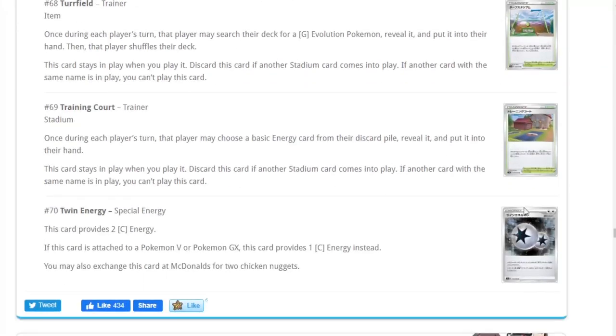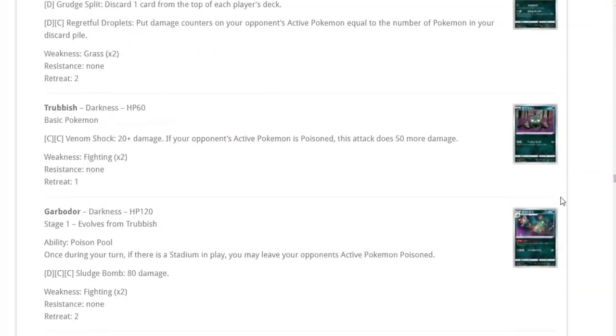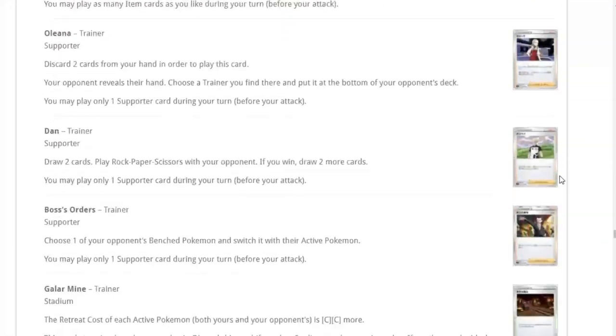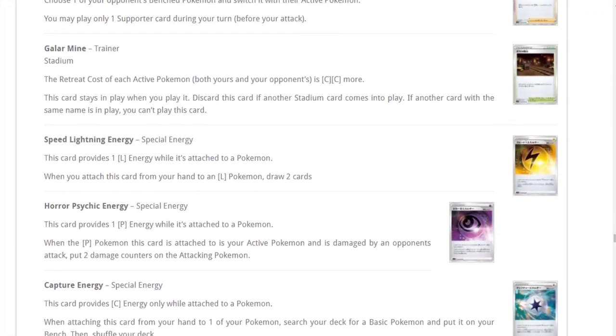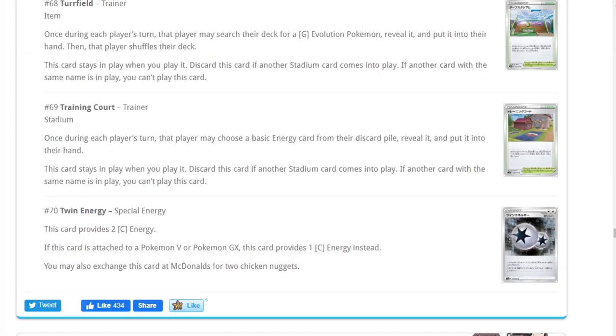We're going to go over the trainers first, starting from the bottom up — trainers and special energies. A deck is only as good as its support cards, so we'll go over these first, then go over the Pokemon last, since there's not too much worth mentioning there, but maybe one or two things.